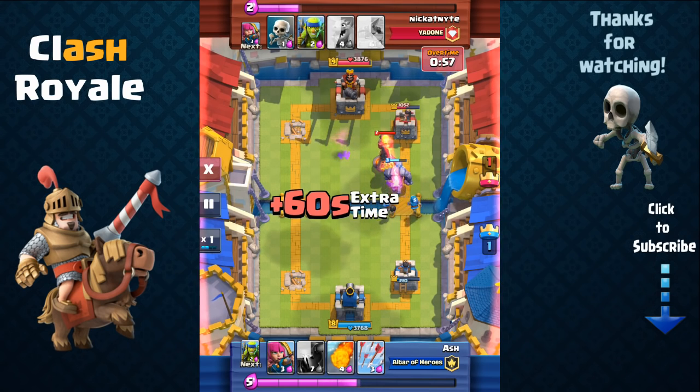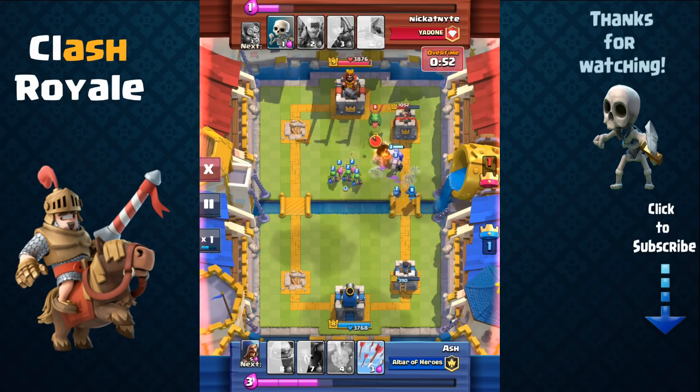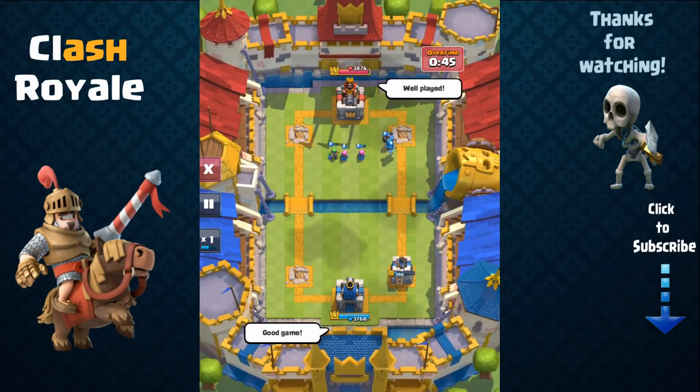His Inferno Tower is only at about 10% health, and he used his rocket because he only needs one more rocket to take me down. I had to take his tower in time before he could get another rocket off. I play very quickly, send out the rest of my troops, and there we go — two towers taken down. A great battle, Nick.